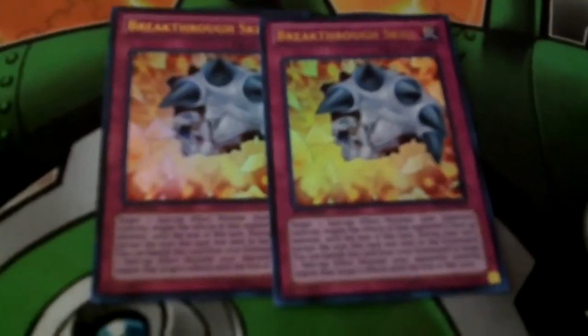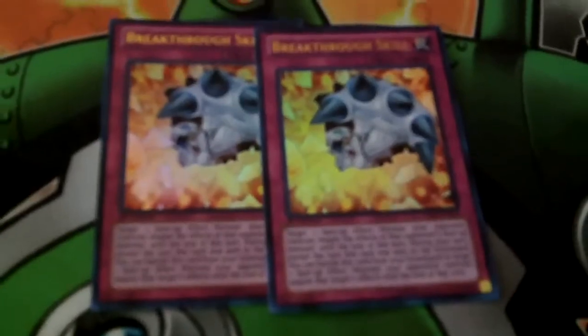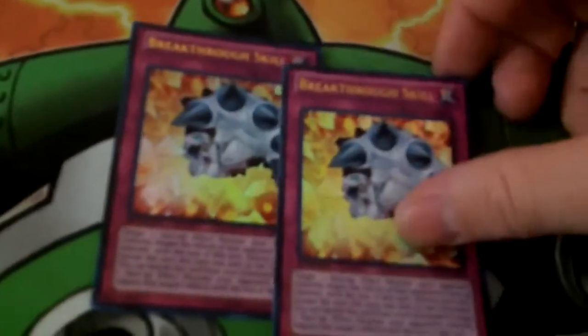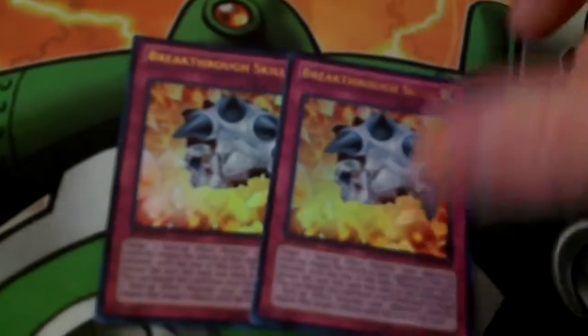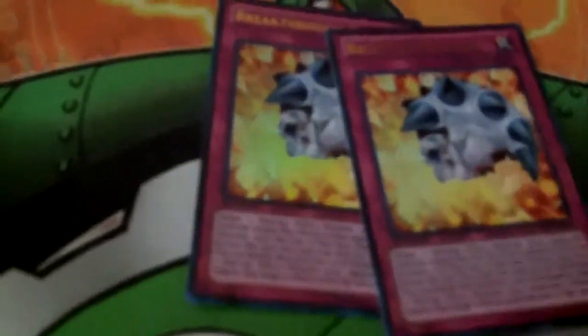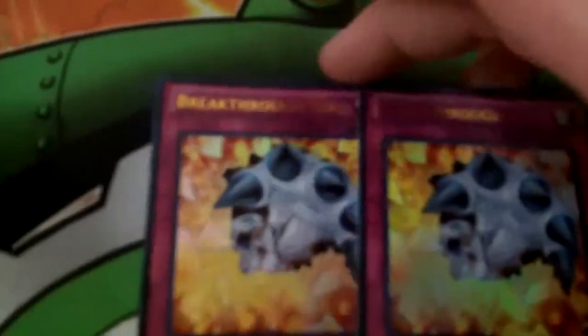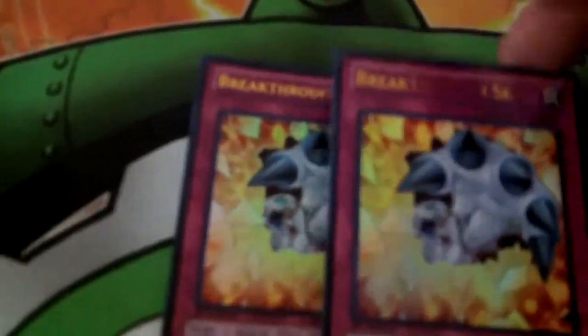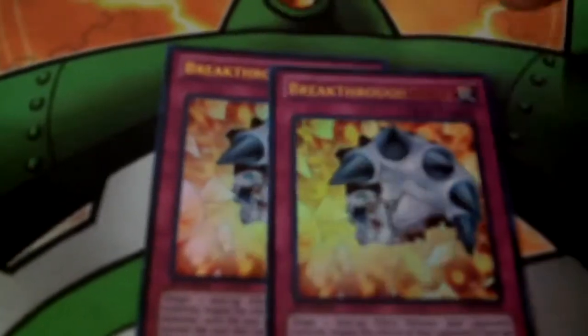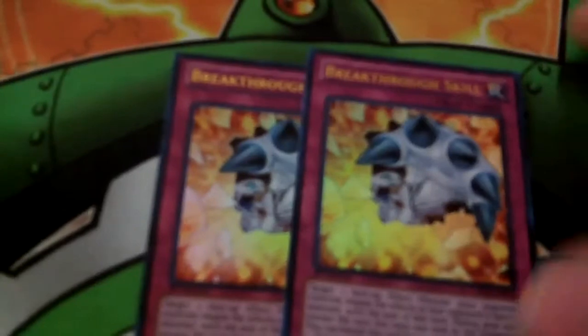Like, imagine summoning Lumina, getting back a Garoth, and ending your turn — then milling Breakthrough Skill, milling Ryko, milling Necro Gardna. It's crazy because this is one trap card in Lightsworns that you do not have to worry about milling, because you actually want to mill this card so that you can negate your opponent's monster's effect.